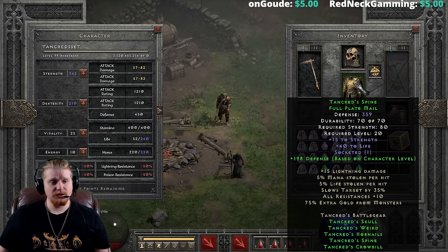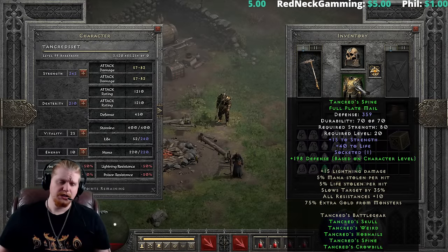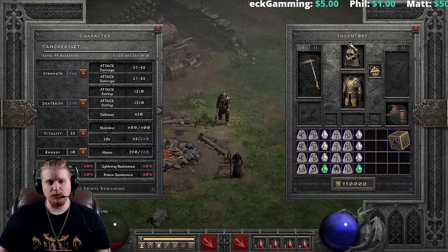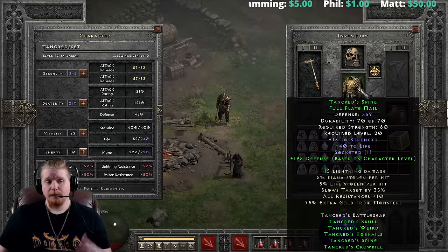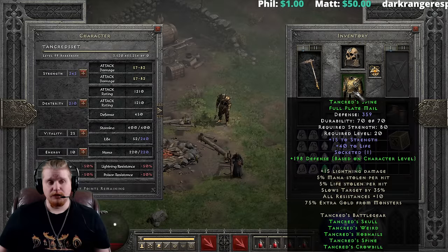We have 80 strength requirement and level 20 requirement on the armor. It has plus 15 strength, which is definitely very nice, and 40 to life — the 40 to life is actually a lot at level 20 and will certainly help you out. Normally strength is what you need to equip armor, so it seems a little odd to put strength on the armor piece — they probably should have put the strength on the boots or the helmet.